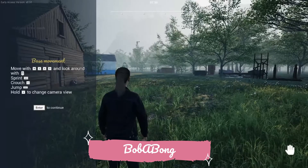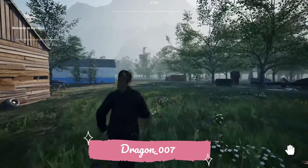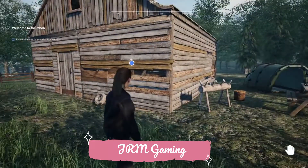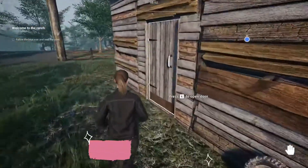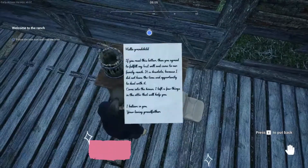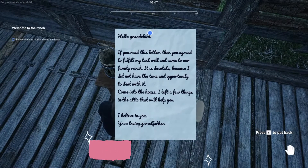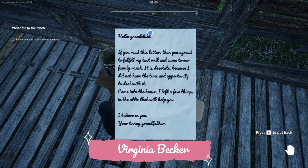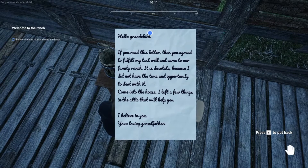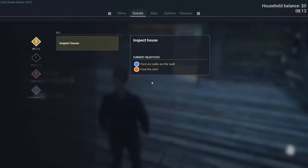Hold M to change camera to left shoulder or right shoulder — I feel like that looks better. Enter to continue. On the top left you can see to follow the blue icon and read the letter. Let me hit my DPI button and get that mouse sensitivity changed. There's a letter in here: 'Hello grandchild, if you read this letter then you agreed to fulfill my last will and came to our family ranch.'